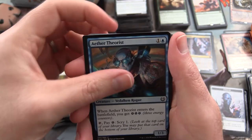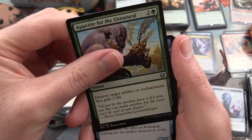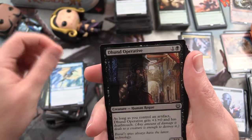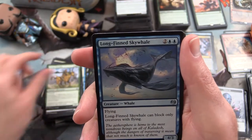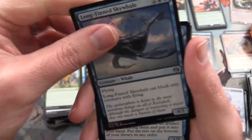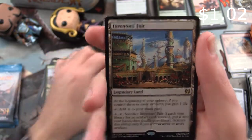Next up: Tasseled Dromedary, Aether Theorist, Reckless Fire Weaver, Inspired Charge, Subtle Strike, Appetite for the Unnatural - some weird monkey dude. Windrake, Dund Operative, Prakata Pillarbug, Prima Outrider. Uncommon is a Longfin Skywhale - still think that's one of the weirdest cards in the set. Glint Nest Crane, Gearshift Ace, and Inventor's Fair is the rare.